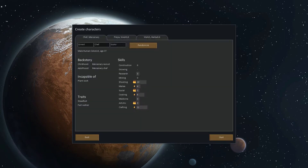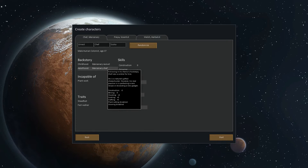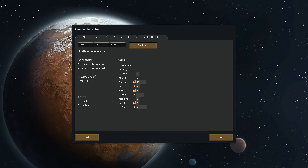Let's take a look at our colonists. We have Ernest the Chef — he was a mercenary recruit and then a mercenary chef. He's incapable of plant work, so he won't be able to plant or cut things for us. But he's got shooting of 10 which is pretty amazing. His traits are meaningful now — mentally tough, so his mental break threshold is minus five, and fast walker means movement speed is plus 16%. These traits actually do things now — that's a very important change.